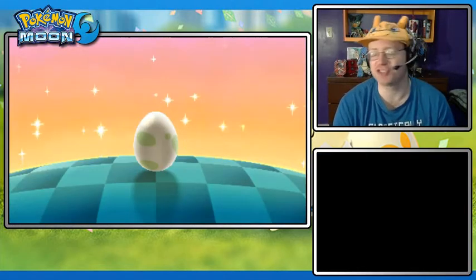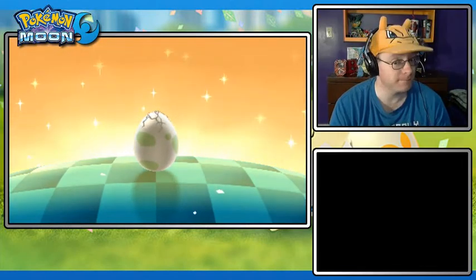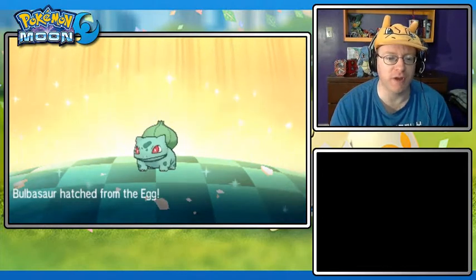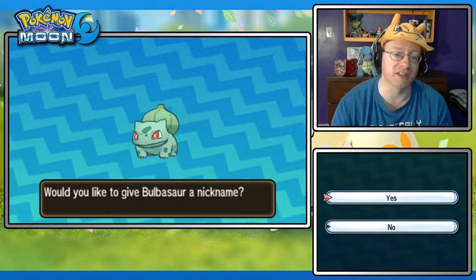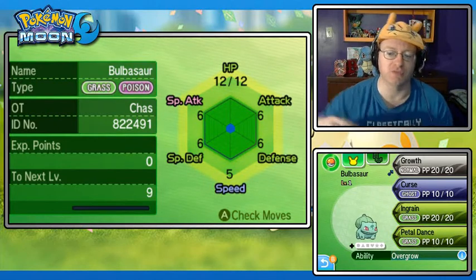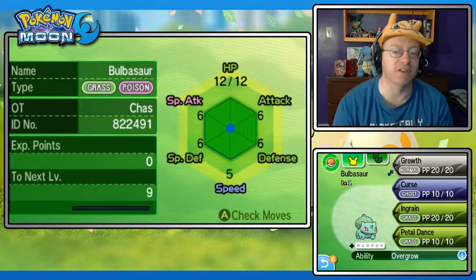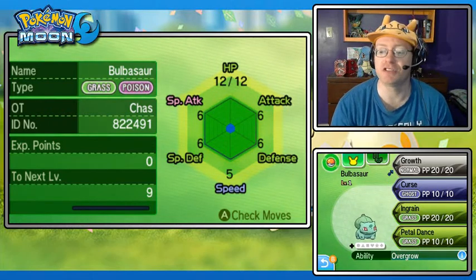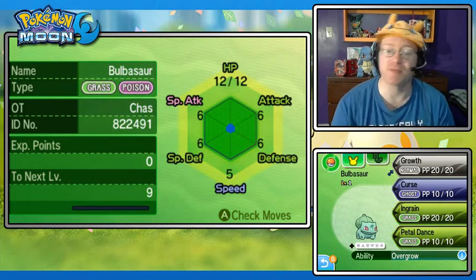The last Pokemon hatching is another Kanto Pokemon - we already hatched Charmander and Squirtle, so it's Bulbasaur. The Kanto starters all hatch with a certain special move of their own type - Charmander with Flare Blitz, Bulbasaur normally hatches with Petal Dance. It's got Growth, Curse, Ingrain, and Petal Dance - it does keep the Petal Dance. Curse and Ingrain are pretty good; Ingrain locks you into battle but you heal back every turn, and coupled with Black Sludge you get lots of recovery. Curse increases Attack and Defense but drops Speed. I've also given this Pokemon a beneficial Quiet nature - Special Attack going up and Speed going down.